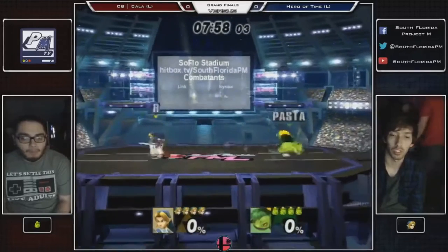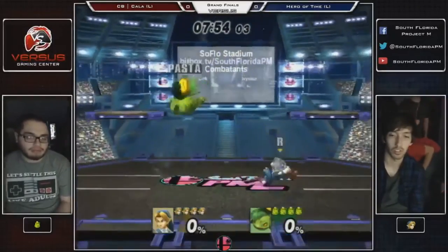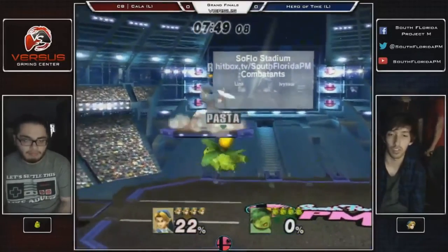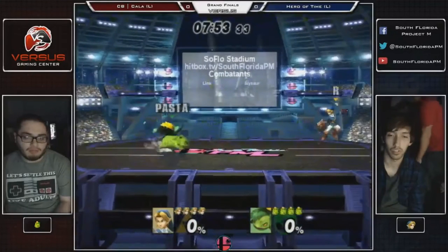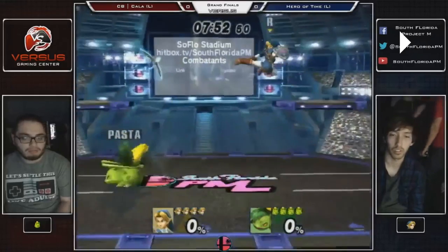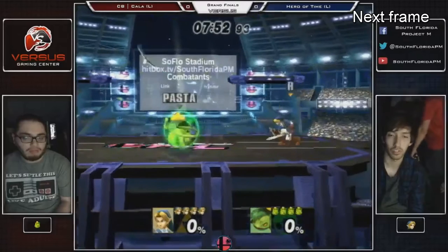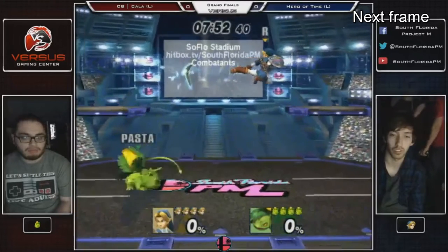But the fact is that Hero of Time actually isn't like that. He uses different tools inside of this character's toolkit, and because of that you're going to see things you aren't going to see in a traditional Ivysaur vs. Link match if they're playing the way you expect. Hero of Time does things like this — the boomerang is fine, but this Nair is something you are not going to see a lot of Links doing.